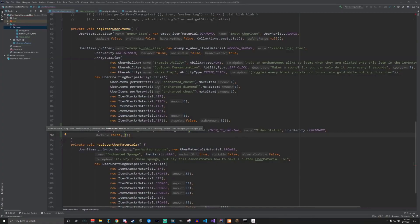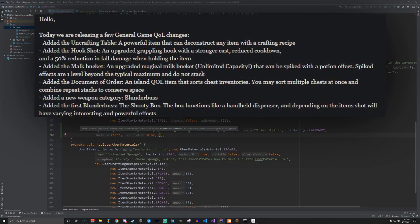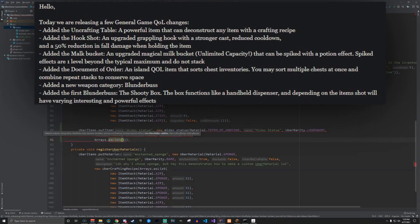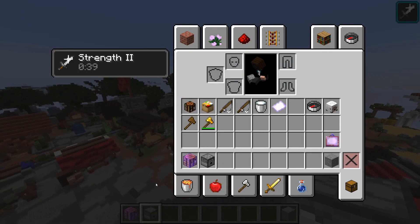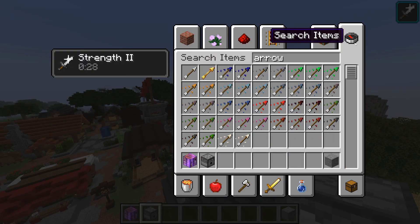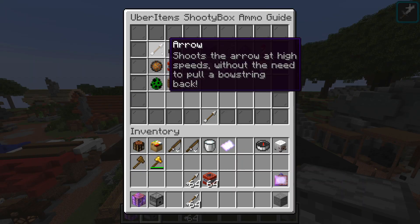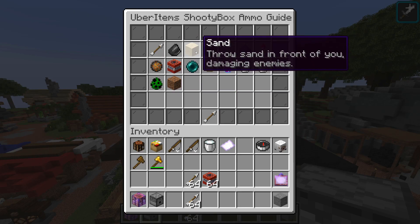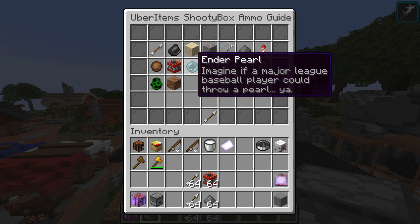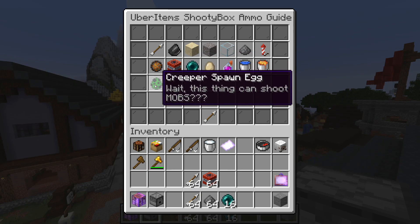Added a new weapon category — blunderbuss — as well as the first blunderbuss: the Shooty Box. The box functions like a handheld dispenser and, depending on the items shot, will have varying interesting and powerful effects. It shoots the contents of the box at high speed. There's actually an ammo guide menu showing everything it can do: arrows, flint, sand, gravel, glass, gunpowder, fire charge, ender pearls — you can shoot blocks, you can shoot mobs out of it.